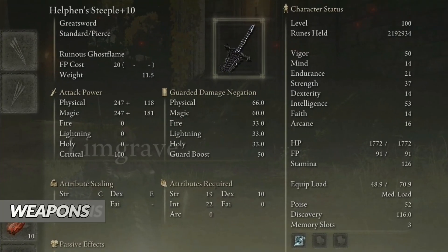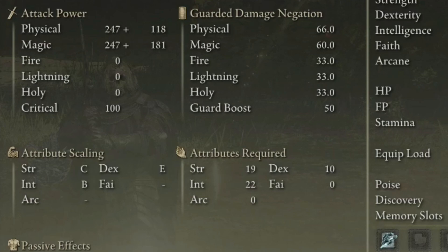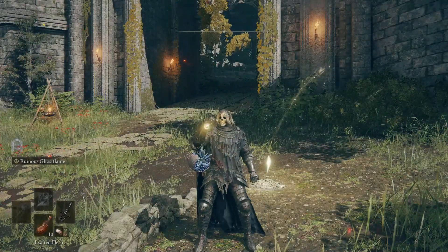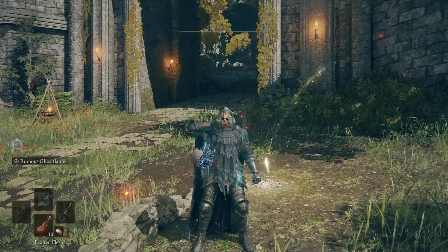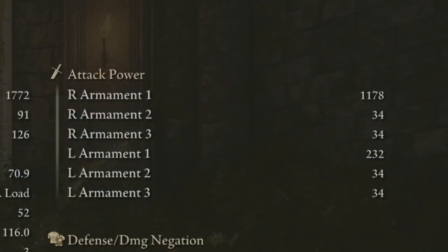The main weapon we use is the Helphan's Stipple. It has split physical and magic damage and C scaling in strength, E in dexterity and B in intelligence, so by having a lot of points into these stats we will deal great damage. When fully buffed by the Flask, Exalted Flesh and the weapon's skill, we reach 1100 and 78 AR.